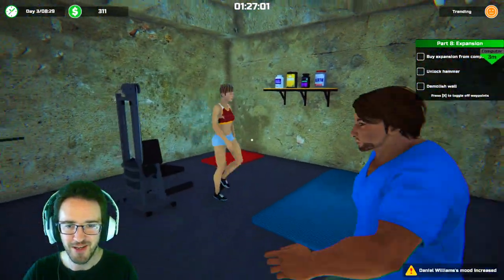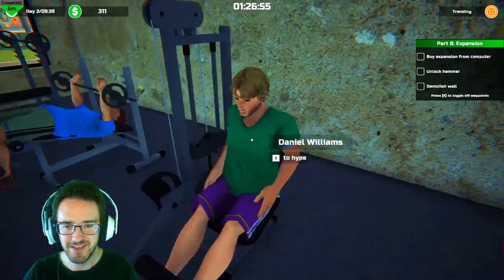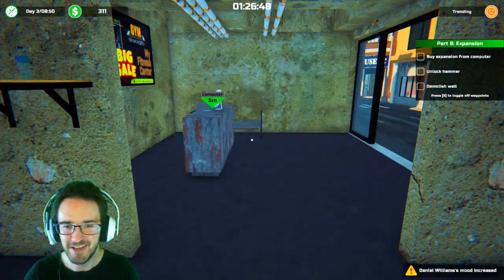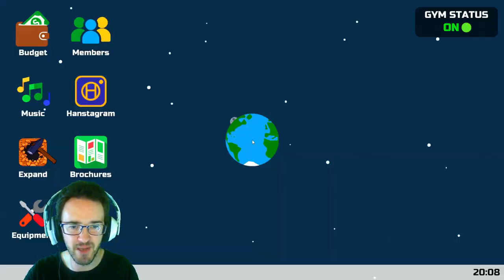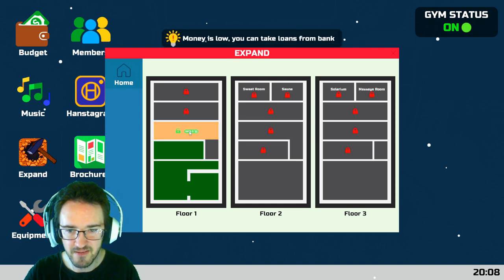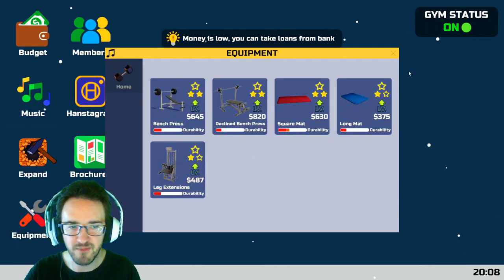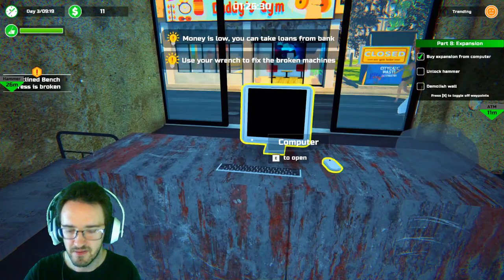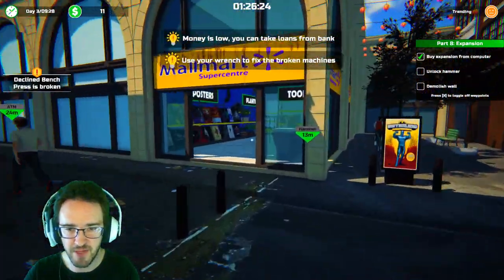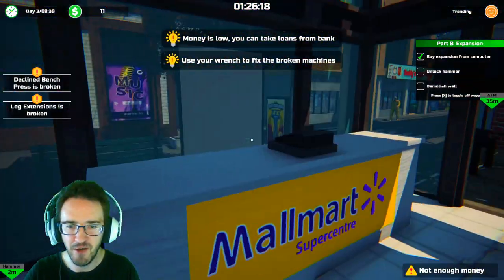Don't forget to get your water, stay hydrated. If you want to get bulked, we got whatever this stuff is. Yeah! One more bro, you got demonized, you have no soul. Okay, we're doing good. Now we've got to buy an expansion. Expand — 300 bucks. Got it. I need to go buy a hammer. I probably have to buy it from the shop and use it to demolish the wall. I should probably wait until the gym is closed to do that.